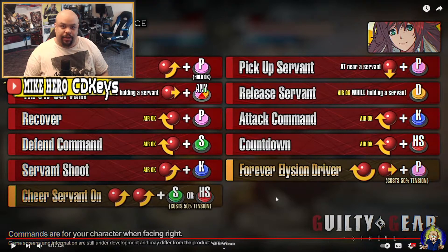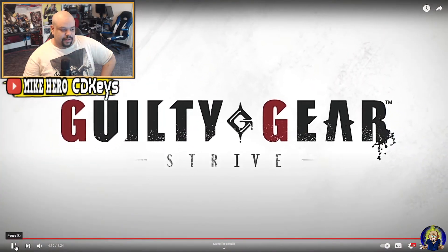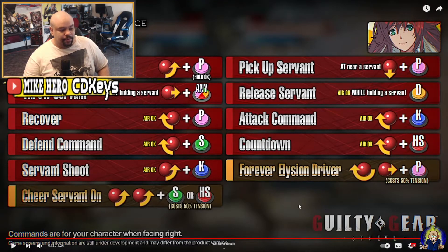When Goldlewis came out he was fun to try online, even though he takes a lot of work to master because his specials have like eight directions. But I think Jack-O is gonna be a lot more fun to play for me personally than Goldlewis, and maybe for some of you too. She seems a little easier to manage and has a lot of good setup mechanics, as well as fun combos you can do off or into those setup moves. I'm really digging her.